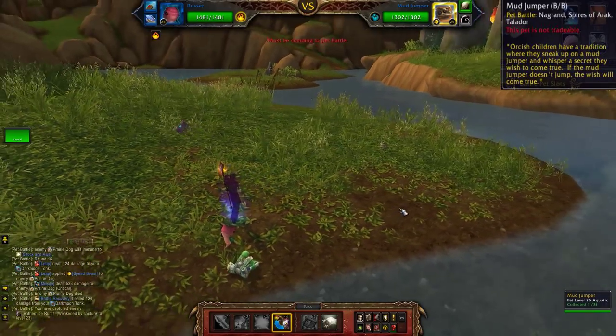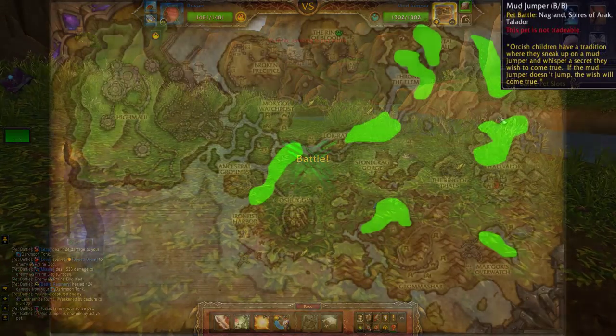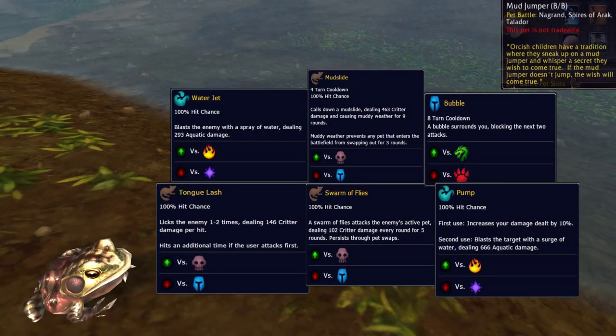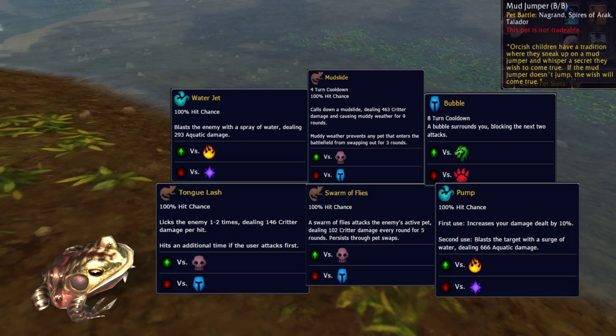The Mudjumper likes to hop around the watery bits of Nagrand, but you can also find him in Talador or the Spires of Arak. His first move can be Water Jet or Tongelash, the second Mudslide or Swarm of Flies, and the third can be Bubble or Pump.